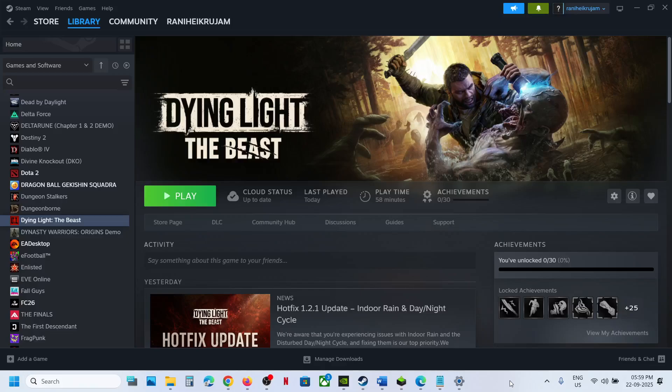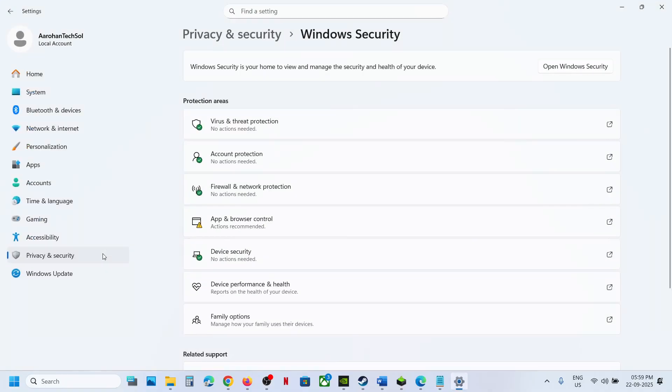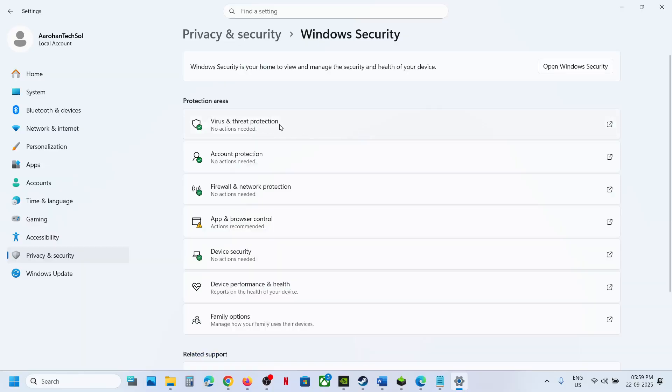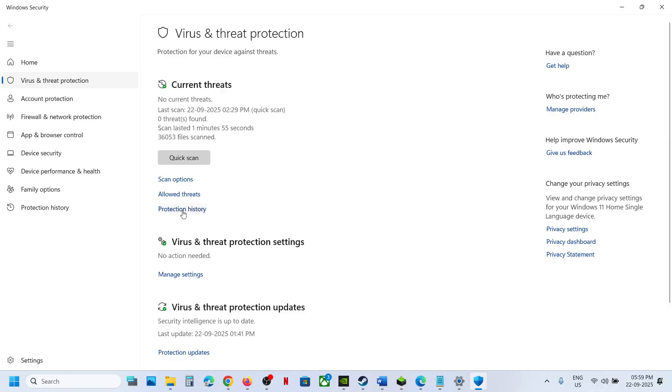Hello guys, welcome to my channel. If the game progress is not saving, allow the game exe file in Windows Security. Open Windows Settings, go to Privacy and Security, click on Windows Security, then click on Virus and Threat Protection, and then click on Protection History.